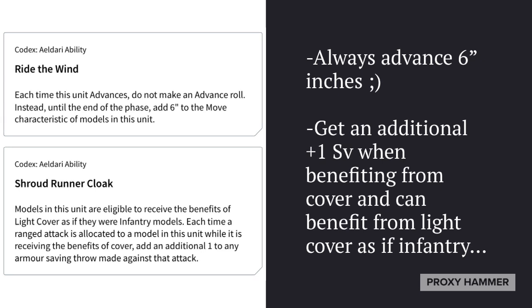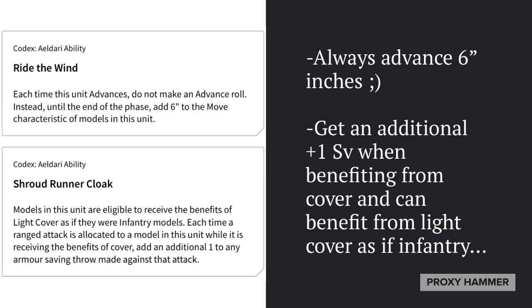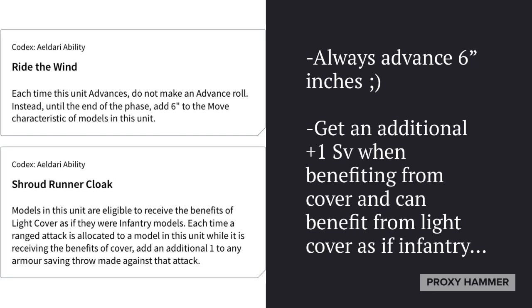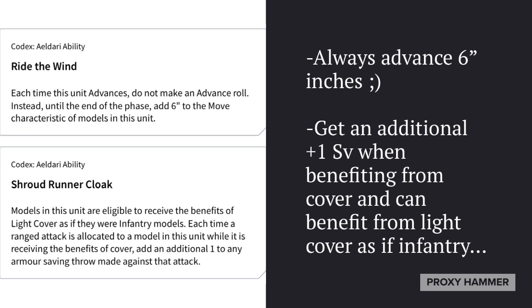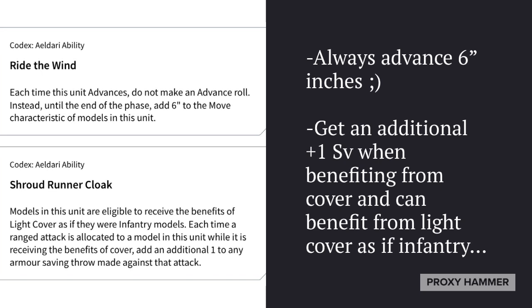For special rules, they always advance 6 inches like all jet bikes. They get an additional +1 to their save when benefiting from cover and can benefit from light cover as if infantry. Combined with Conceal, they get a 2+ save even out in the open — a big survivability boost going from a 4+ to a 2+, especially with 3 wounds and Toughness 4.